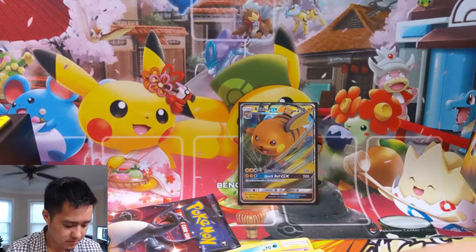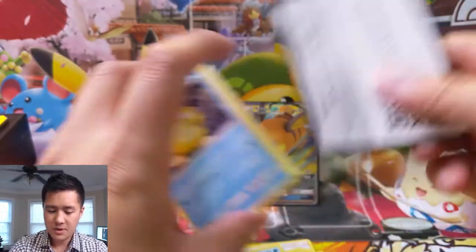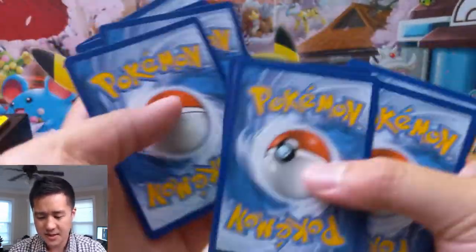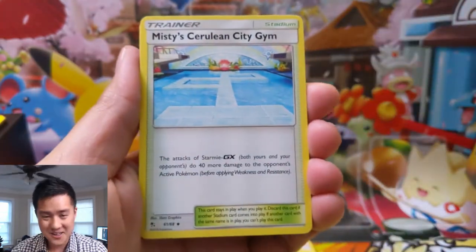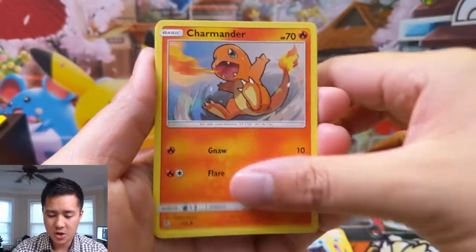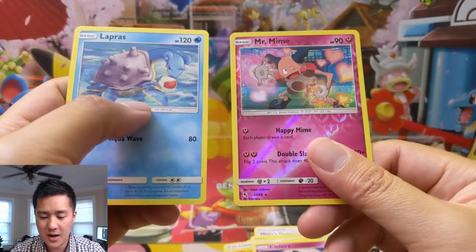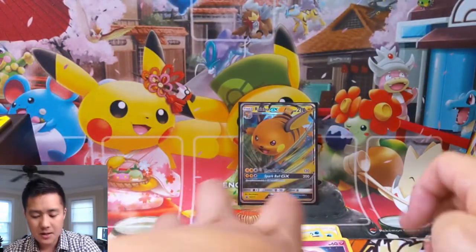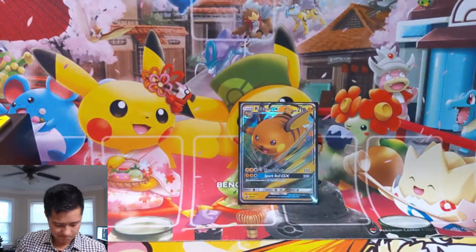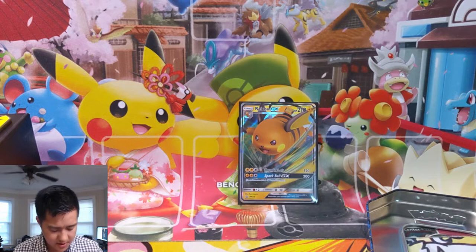Very nice pull. On to the Charizard pack art. Hopefully I can start building some of those decks and have some more PTCGO content that doesn't necessarily involve Pikarom or Charizard, although I still like to play those decks. We have Sabrina, Pokemon Center Lady, Psyduck, Charmander, Magikarp, Slowpoke, Clefairy, and then a Lapras, followed by Mr. Mime. So two and three-eighths hits for that tin. We'll take it. No shiny GX, but definitely a good tin nonetheless.